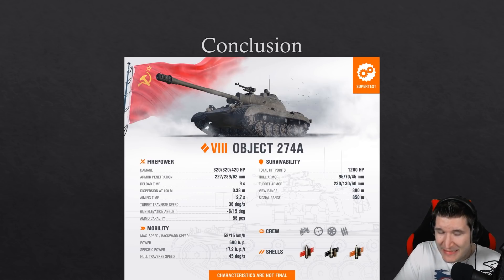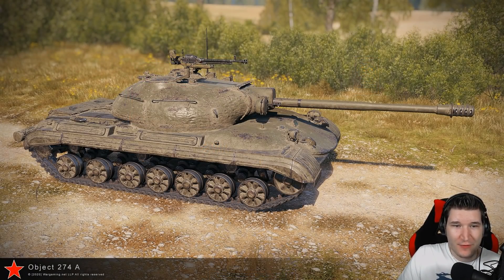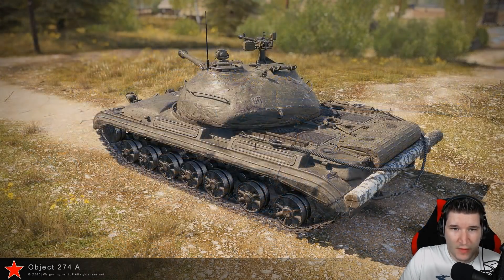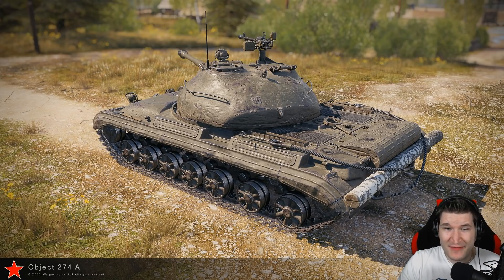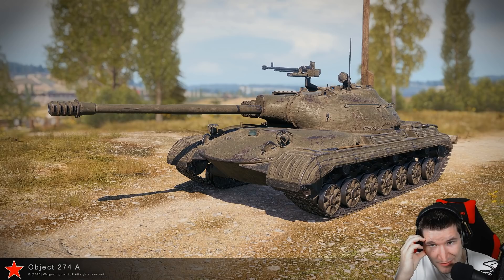Change the soft stats, change the DPM, give it 400 more hit points, and this would easily be a tier 9 vehicle. Funny thing is, back in the day you could have just given it a little bit more hit points, better DPM, better soft stats and this would be a tier 10 easily. This tank really reminds me of a mixture between the T-22 medium and the Object 277 — the 277 looks very reminiscent on that hull — and the turret has a little bit of the T-22 medium but also a little of the 50TP with its bulbous shape to the rear. It has cupolas but they'll probably be hard to hit.